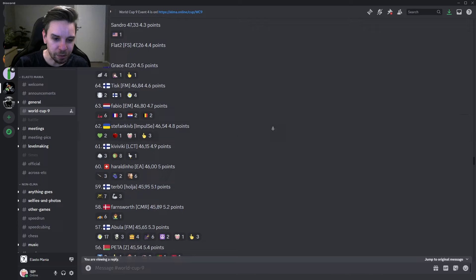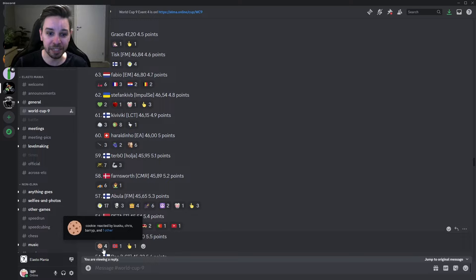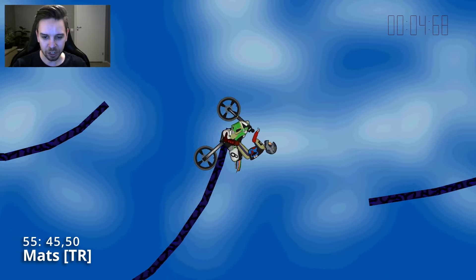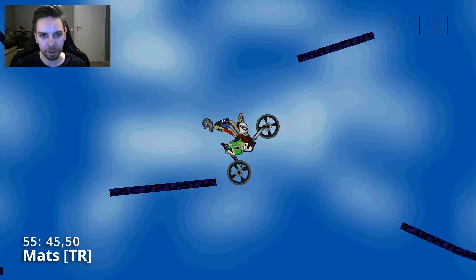From here we're just dropping down two positions — from 57th place to 55th place — where we have Mutz, the cookie monster himself. Mutz also starting out towards the right, gets a good push from the start polygon, and comes down. A hang here probably means he's gonna go for the top apple first — the top middle apple.